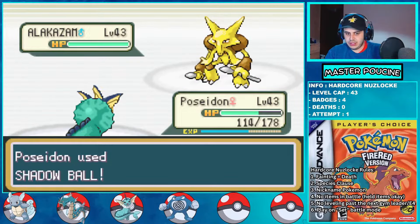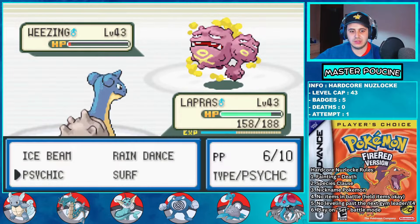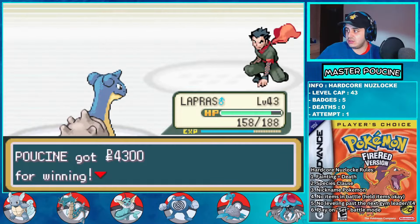For Koga I decide to lead with Lapras, giving him the TM Psybeam which is super effective against Poison type Pokemon. Thanks to his pretty high Special Attack and the Twisted Spoon that I stole from a wild Abra, he can one-shot the first Koffing with a super effective Psybeam. Next is Muk — we need 2 Psybeams to kill it, but I get a critical hit. Next is Koffing, who is dead to a critical hit Psybeam. Finally it's Weezing, who needs 2 Psybeams, but at this point the fight is over. I can't take a Self-Destruct because I can't be crit, thanks to my ability Shell Armor. The fight is over.